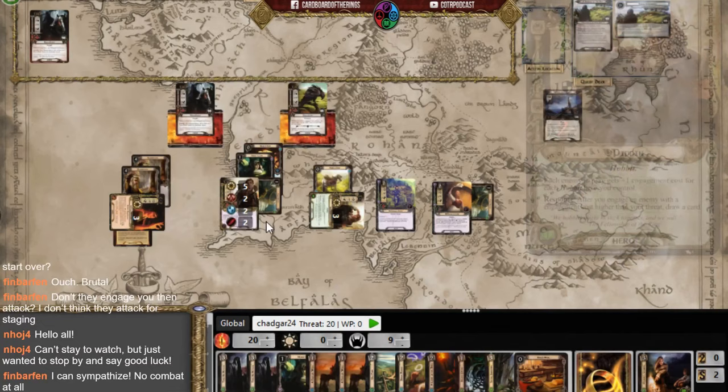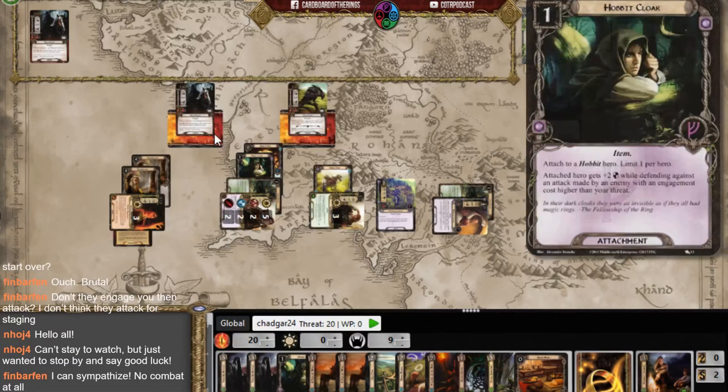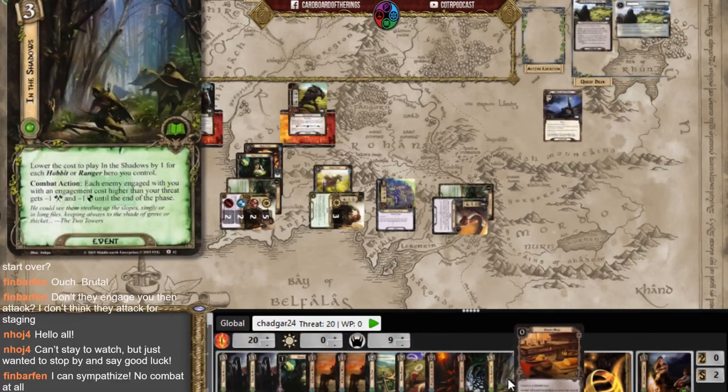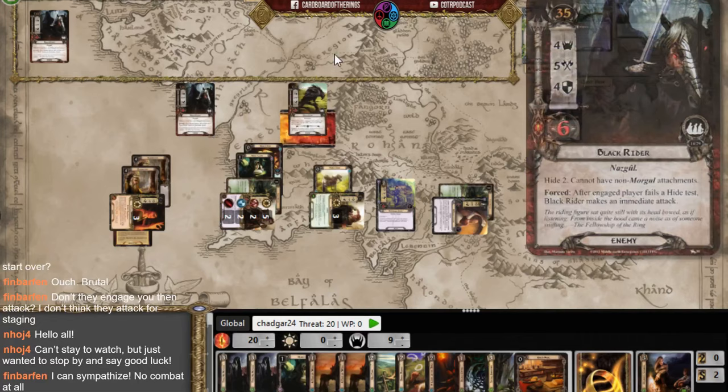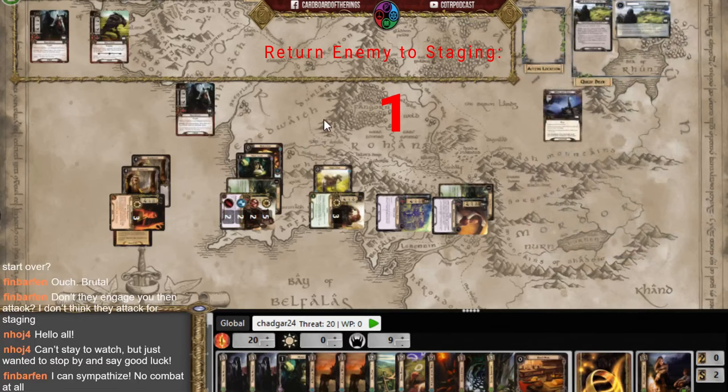I engage the crow, which readies Sam and draws me a card via Pippin. Sam defends for four, Rosie boosts him to six against five — he handles it. Sam then defends against the crow but a shadow returns the enemy to the staging area. I keep trying to get that threat out of the staging area.